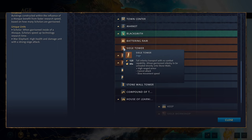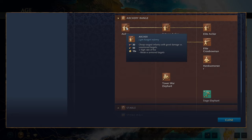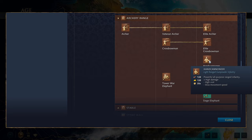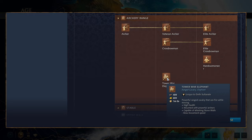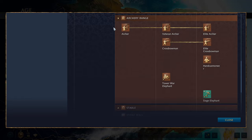You get access to your battering ram and siege tower if you've researched the technology. Then you get your archery range — in the feudal age you get your archer, then your crossbowmen in the castle age, and your hand cannoneer in the imperial age. In the castle age you get access to your Tower War Elephant — these are powerful ranged cavalry that can fire while moving, with high health and powerful archers mounted on them. In the imperial age you get the siege elephant upgrade, which means tower war elephants have elite crossbowmen instead of archers.